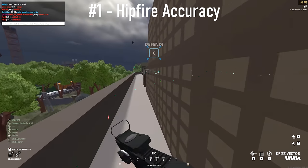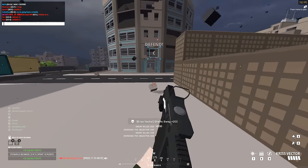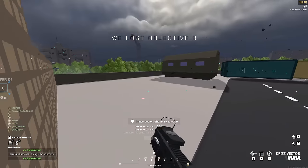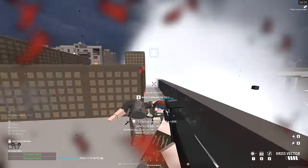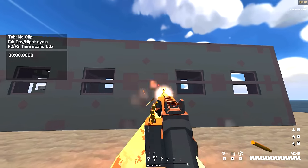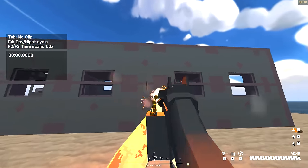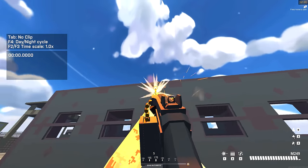Jumping straight in, one of the biggest things to get to grips with is the hip fire or point fire in BattleBit when you're not aiming down sight. Unlike most other games, the hip fire accuracy is not fully attached to the center of your screen, but is linked to the barrel. I'm sure we've all had an experience where we shoot someone right in the center of our screen, but they don't seem to take any damage.